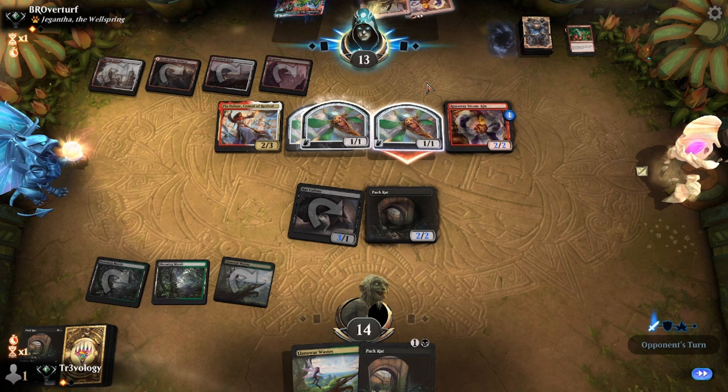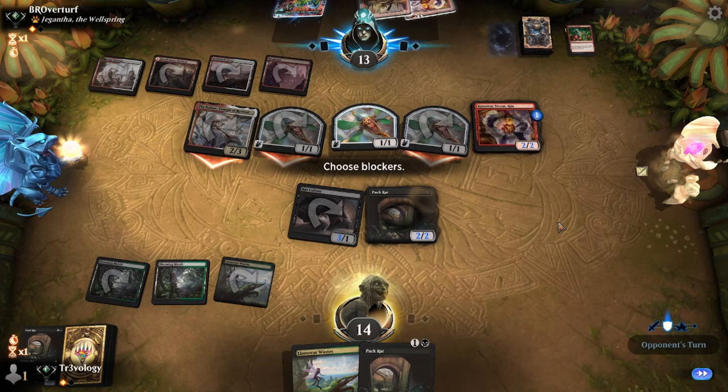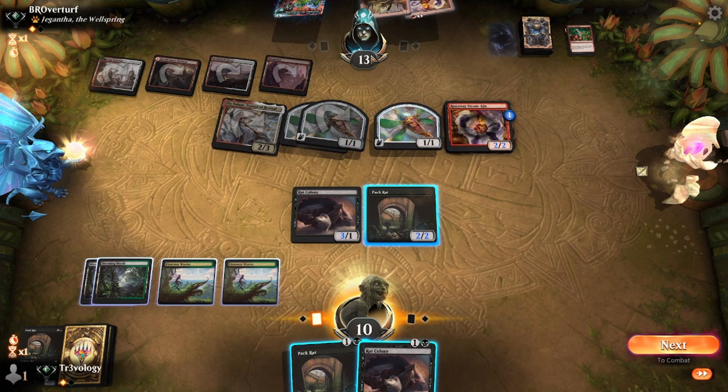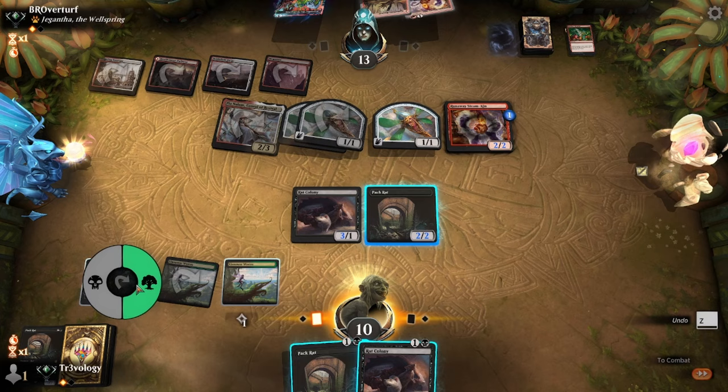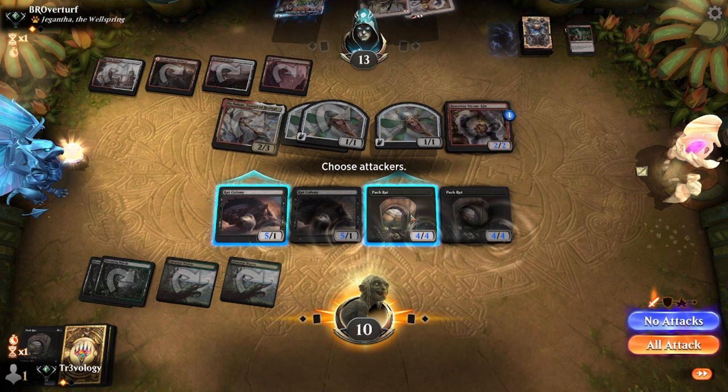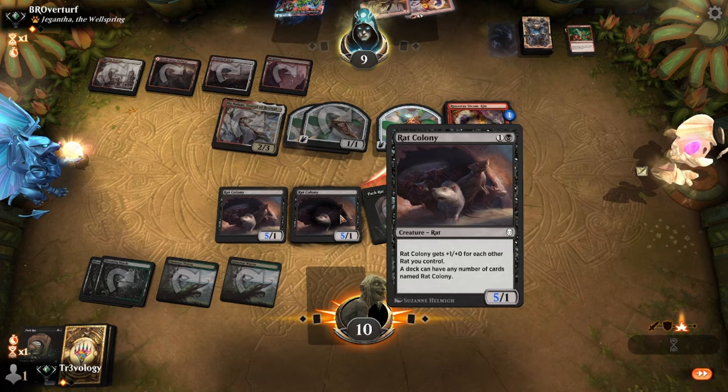If they have any kind of Reckless Impulse or Ren's Resolve effect left, they can just go off with Steamkin and we are in some trouble. They have made mana — the last card is a Spite Wizard. Not the end of the world but the thopters are going to kill us in a turn — or are they? What are they? Put your hands up, let's go — the rats take one and we go to game three.